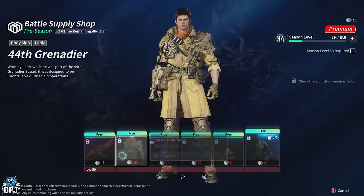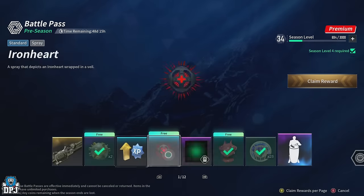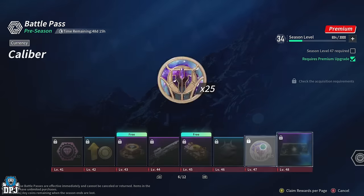But it doesn't end there. You also need what's called Supply Coins. If you don't know about Supply Coins and how you get them, I will explain — but first, let's quickly go back to the Battle Pass. I'm at level 35 now.